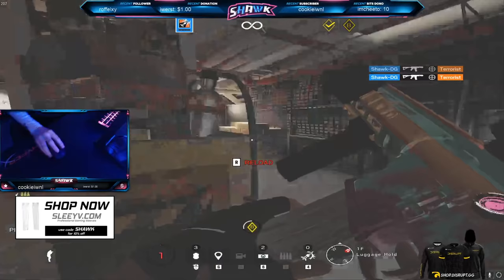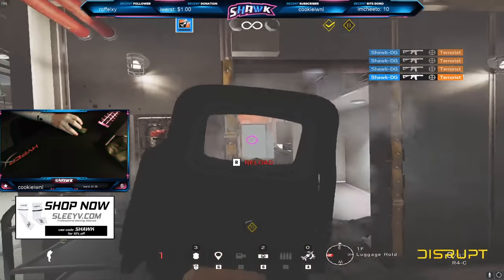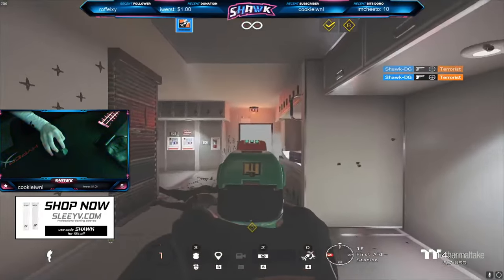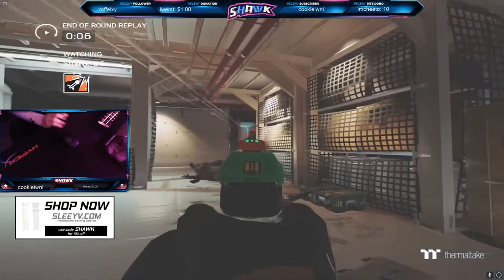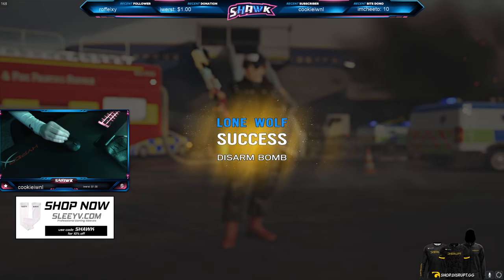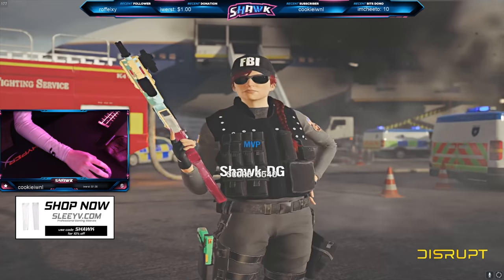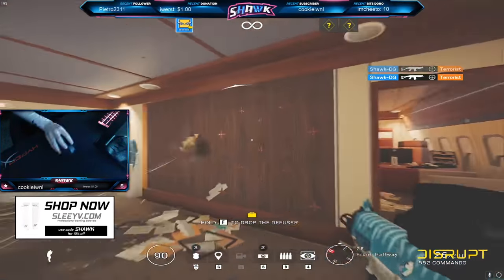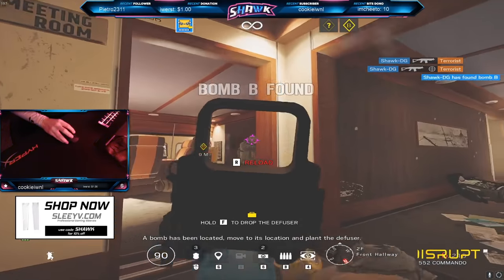A lot of you may ask if I use third-party aim trainers — the answer is no. I don't feel that simulating Siege settings in a third-party program will help my aim in Siege. If you use them and think they're helping, by all means continue, but you don't need to buy aim trainers to get good aim. You can do it entirely in Siege, and there are benefits to that — practicing your movement is much easier in-game than in any third-party trainer.